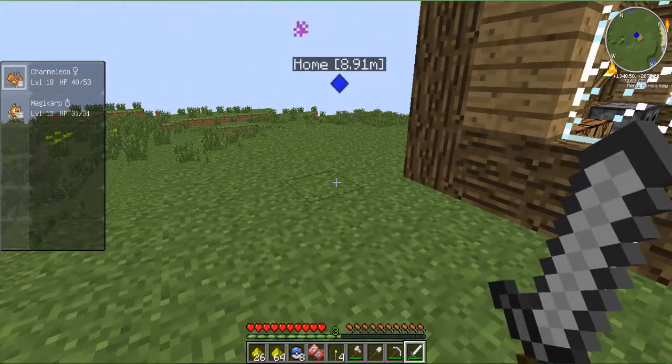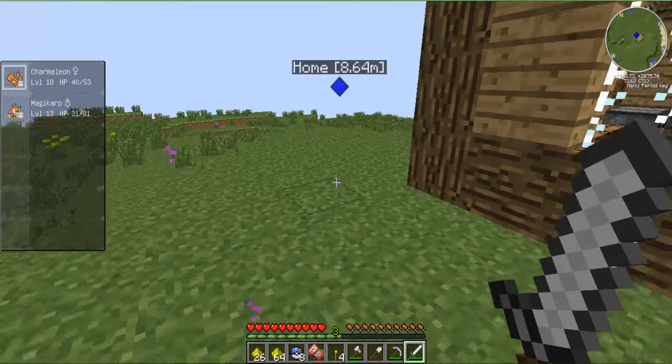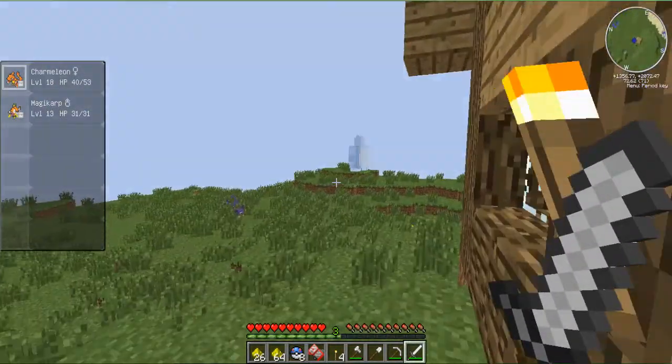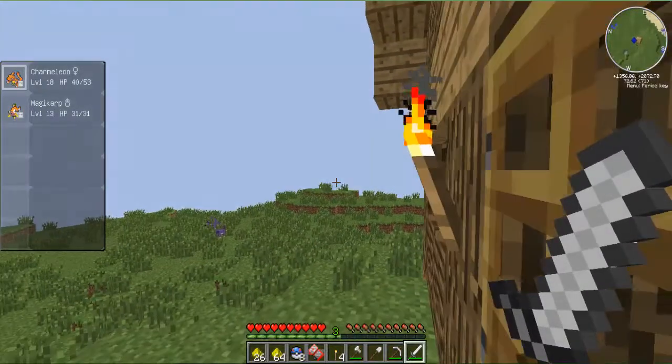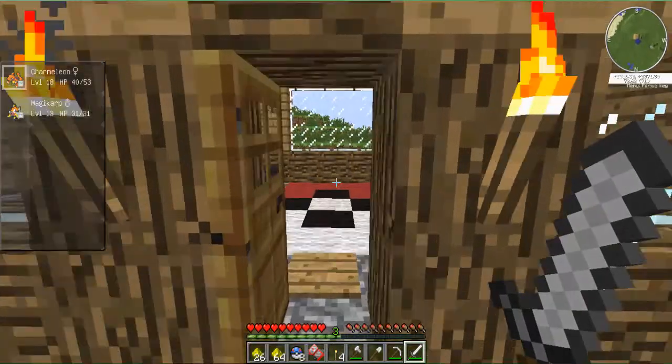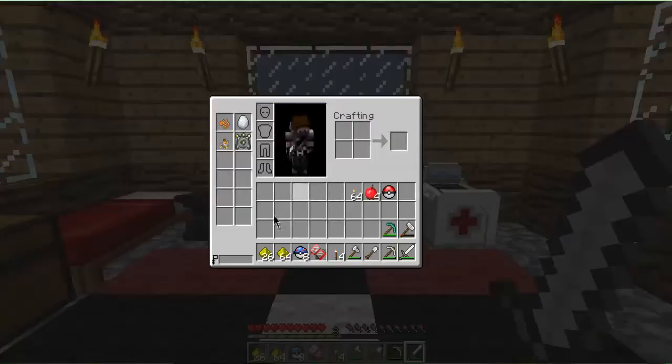I am now back in the overworld with the glowstone. There's a Snorlax - oh, they are quite rare. I have the Pokedex at level 42. So yeah, let's make some stuff. I have 4 pieces of glowstone now.